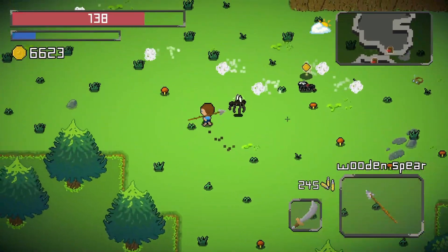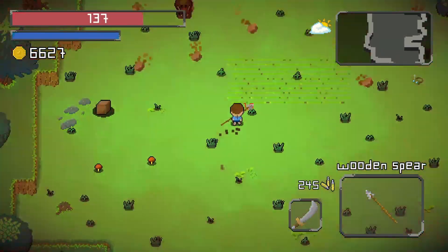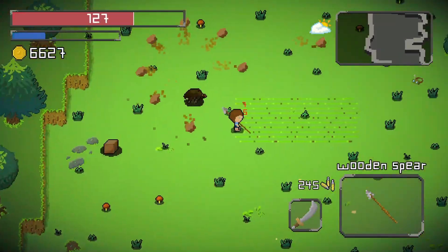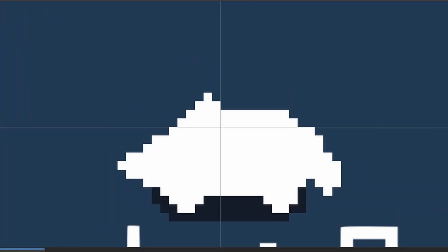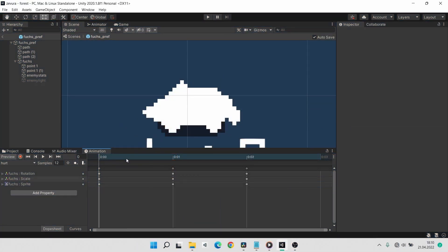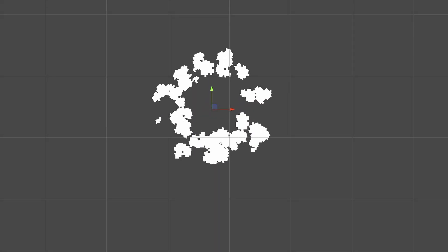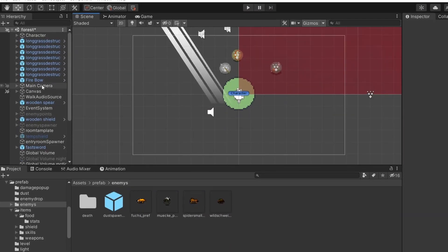The only thing we really need to do is to add a lot of fancy visuals when something is happening. For example, when the player hits an enemy, a simple white flash animation is played. This looks fine but we can do a lot better by simply rotating and scaling it up and down. After adding some dust particles and some blood that spreads around, we get some nice feedback on hitting something.